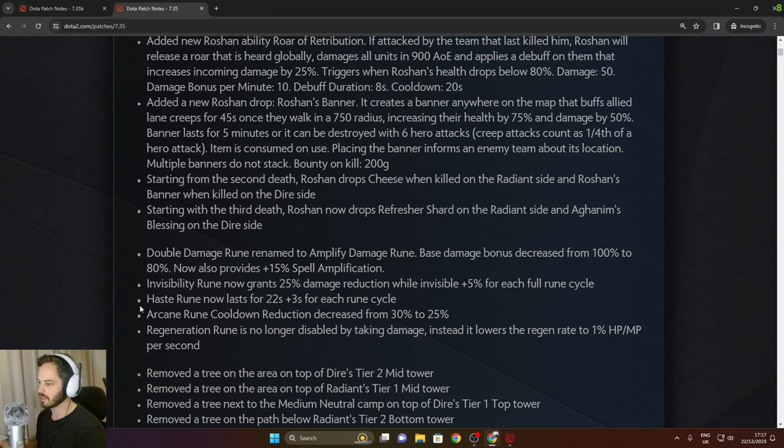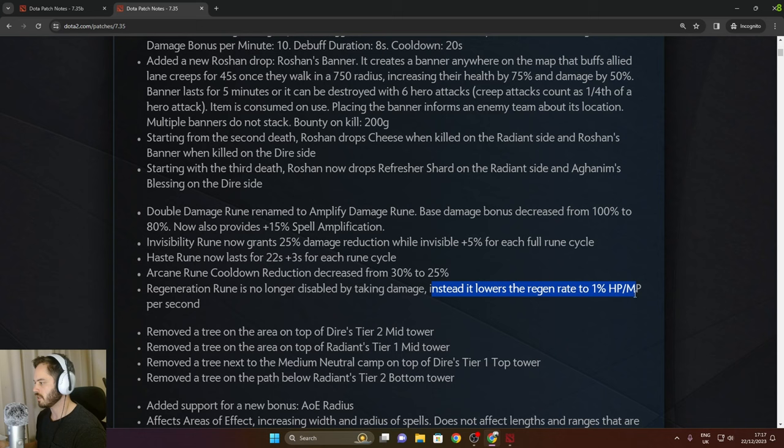Haste rune now lasts 22 seconds plus three seconds per rune cycle, so later in the game it lasts much longer. Arcane rune cooldown reduction decreased from 30% to 25%. Regeneration rune is no longer disabled by taking damage — instead it lowers regen rate to 1% HP and MP per second. Heroes like Storm Spirit can zip in, still get regen while getting hit, then zip out and keep some regen. Pretty good.